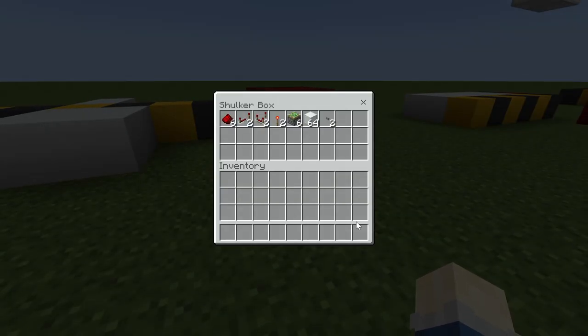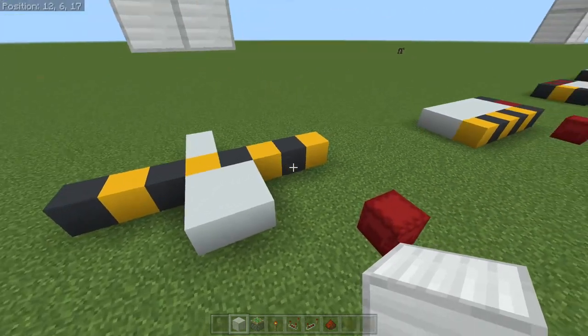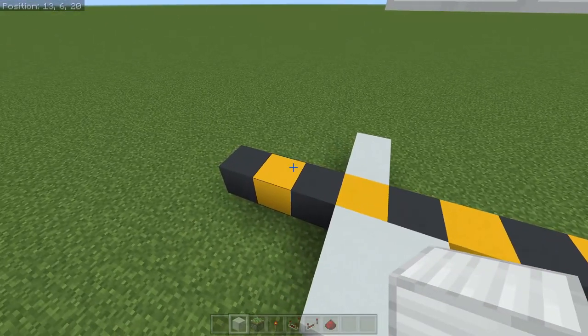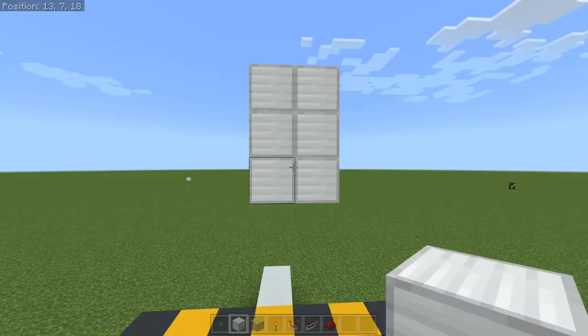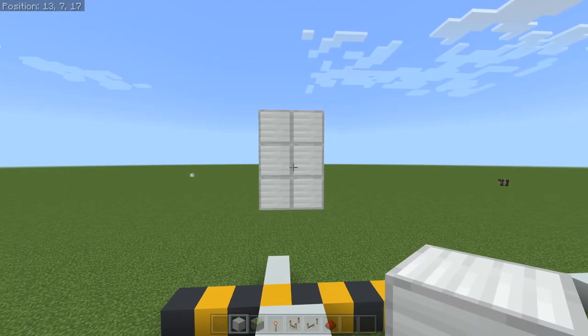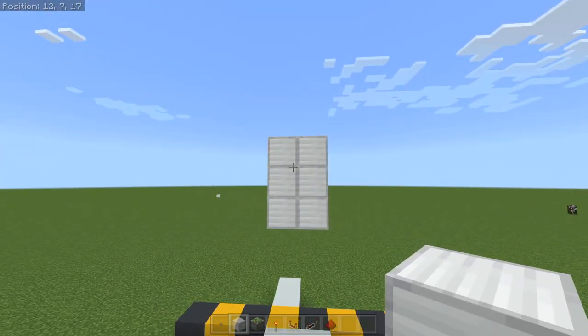Let's build the 2x3 piston door. This is everything you're going to need — as you can see, there's barely anything to it. We've got a stack of blocks, but these are decoration and building blocks that can be whatever you want. The dimensions are eight blocks wide, with two blocks going north and a 2x2 going south. These six blocks here are where the door is closed.